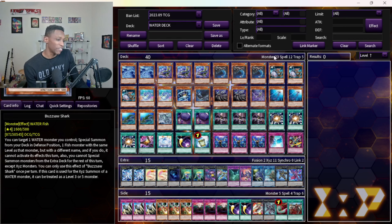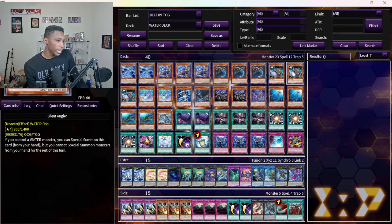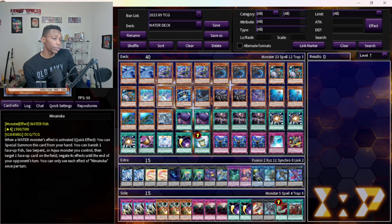Bust Off Shark is still the main card after all these years. Three Angler — some people play it at two, but I try and get as many good extenders as I can, especially with fish, because you need fish monsters to have some of your combos, so I play it at three.